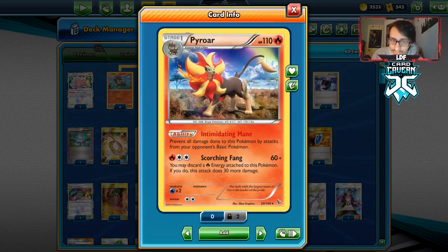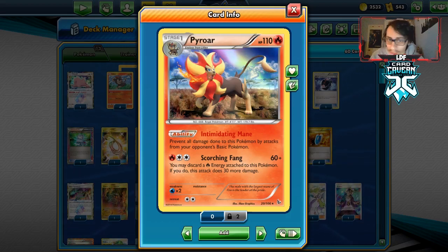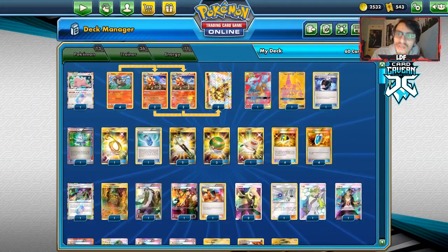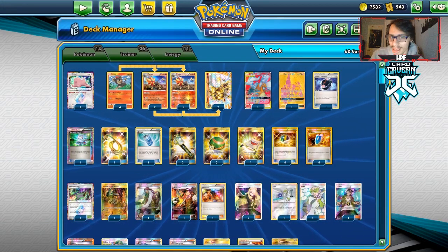Alternate Arceus-Darkrai-Mew is also basic. So there are some decks that have no way to deal with Pyroar — not a single card in the deck that can beat this card. And that is what this deck aims to do: just hunt down all basic decks and win games.